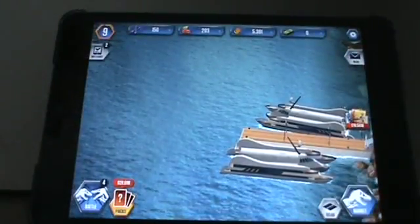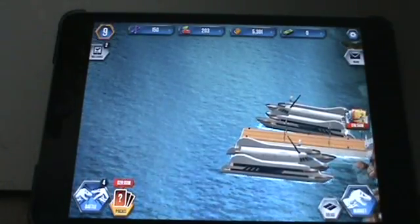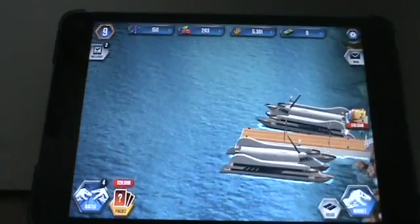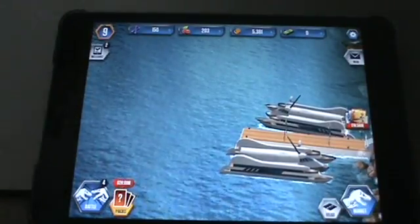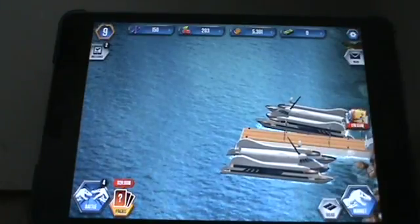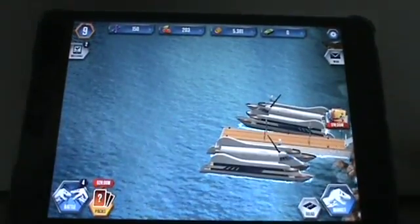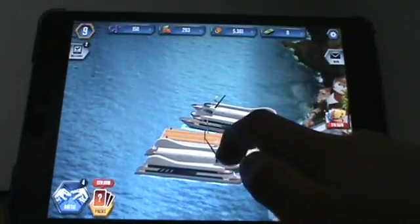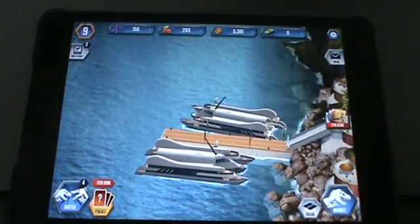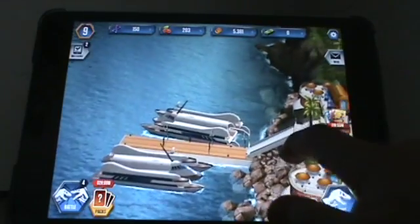Hey guys, welcome back to another video. This is Plant Master, and you're going to have to find out what this game is - you can comment your guess after I give you the clues. This video is dedicated to Rat Master, so big shout out to him. The clues: this game is also a movie, there is a dino symbol on the market and on the battle screen. You can battle, there is DNA, food, coins, and bucks, and there are missions. This was one of the biggest hits in 2015.